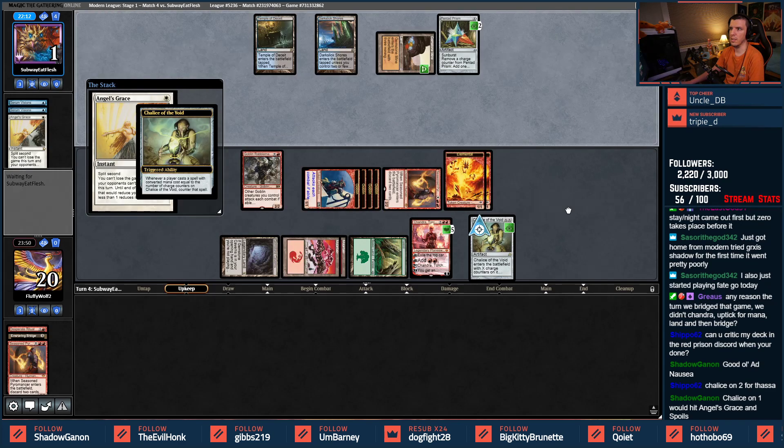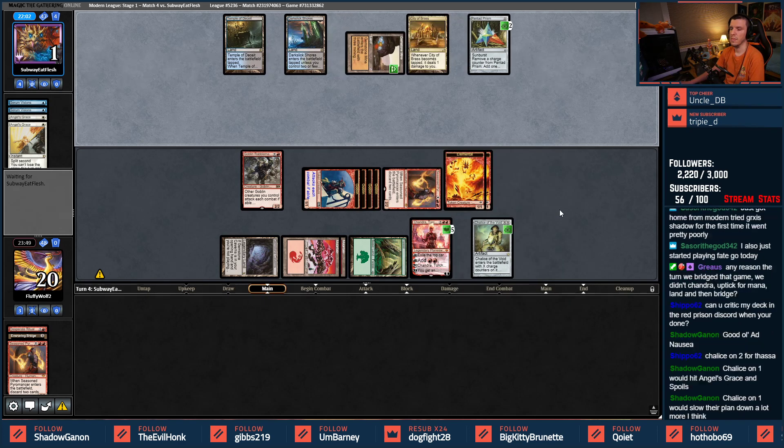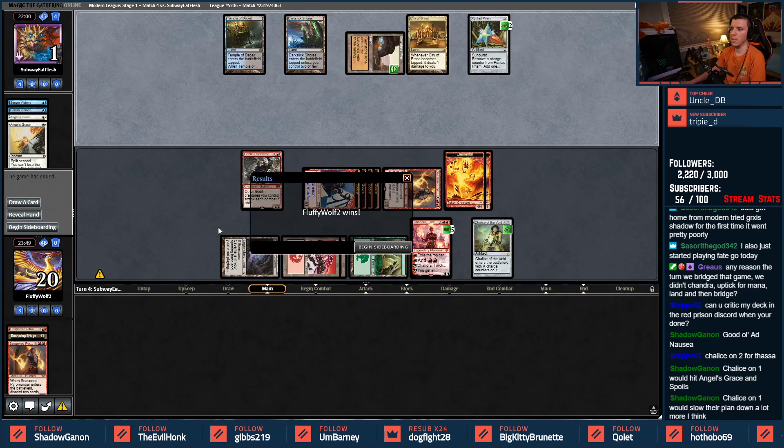Spoils stops them from comboing out here, and then Chandra upticking will be enough damage to get them below the Phyrexian Unlife threshold — this protects from a variety of things. Their only real out here was Angel's Grace and then going off, but this counters it. It would probably slow their plan down — we're on turn four here.